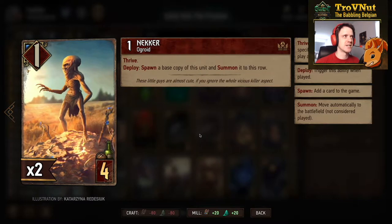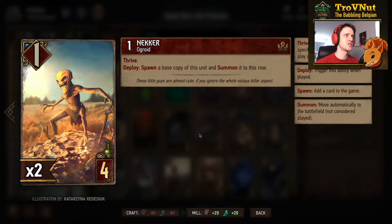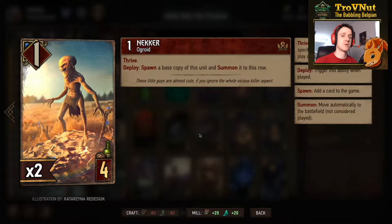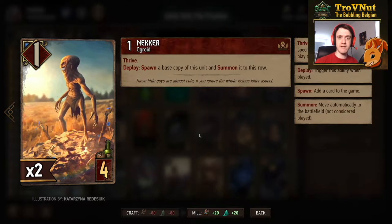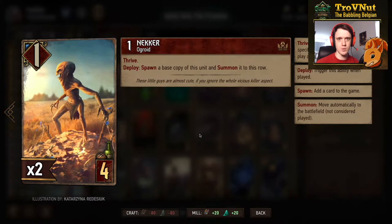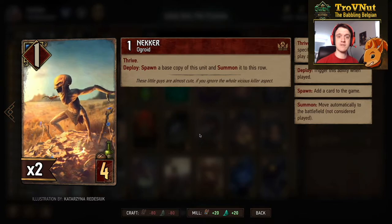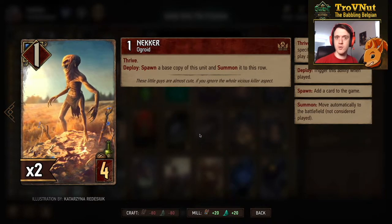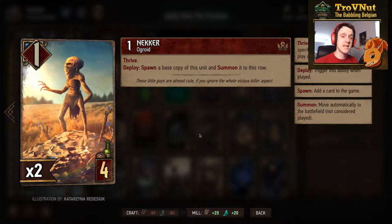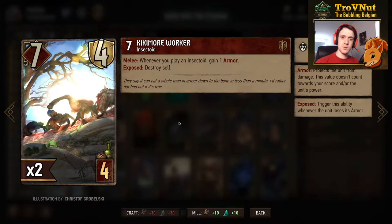The first card is the Necker — this little monster has 1 power for 4 provisions and has Thrive. Thrive means every time you play a unit with higher power than this card, it will boost itself by one. On deploy, the Necker spawns a base copy of itself and summons it to the row, so you always get two Neckers for the price of one. Both have Thrive, so once you play another unit they go to four, then six, eight, ten — a very high point total for just four provisions.